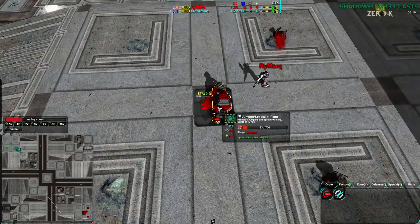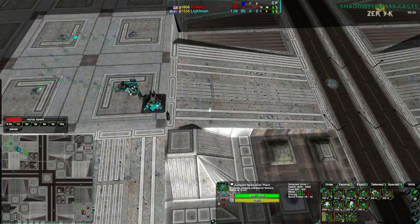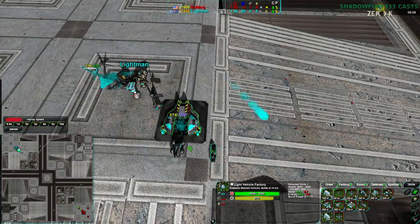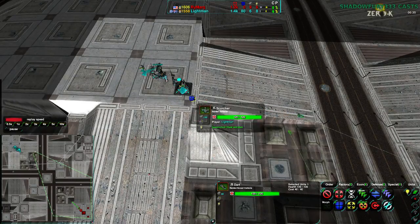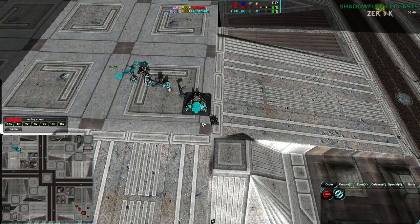Rymark starting out with Early Pyro and Pyro Puppy — he's going pretty aggressive. Pyro, two puppies, and then a Freaker. Lightman, on the other hand, going for Dart and Scorcher followed by Mason. Less aggressive, going for Bitter Scout, probably just Scorcher for defense. Against Pyros, Scorchers are okay, but Lightman is going to want to get a Lotus pretty soon.